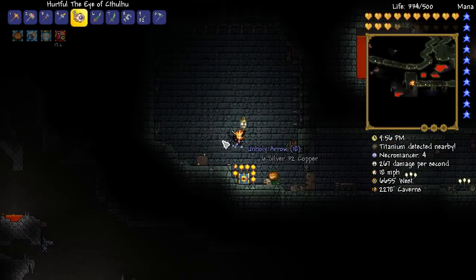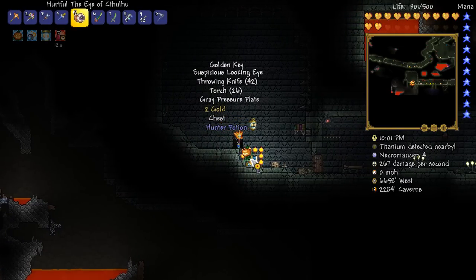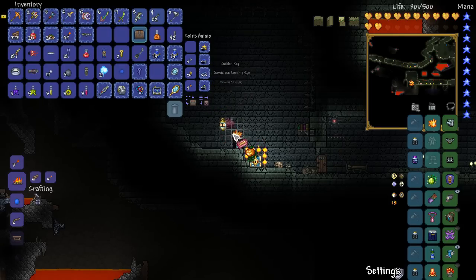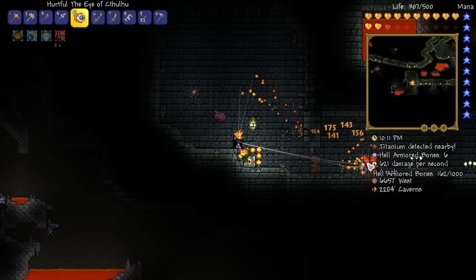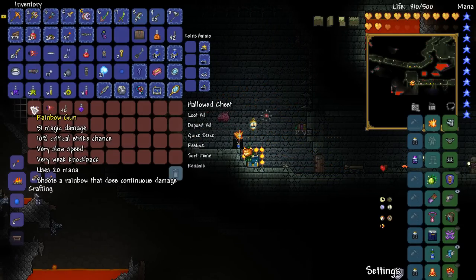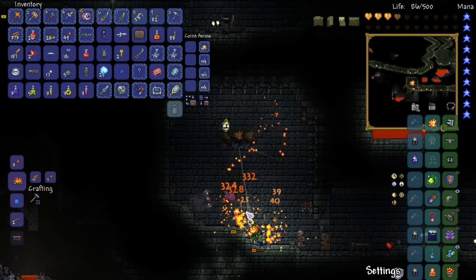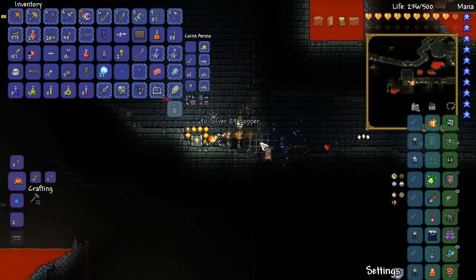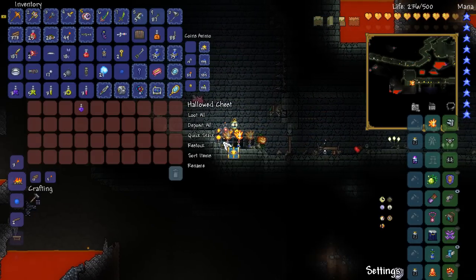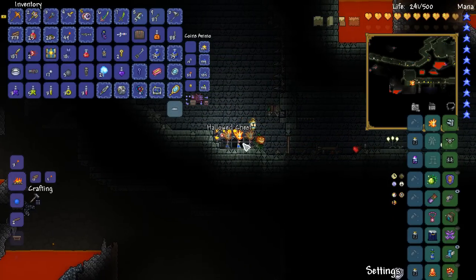Wait, was that two necromancer dudes? Don't you trap me! We need to get the keys out first. Let's open it up — and it is going to be a regular one. Okay, that's fair enough. Can you please not kill me while I go through what's in the chest? Not too bad — I'll definitely go into the chest itself. I already know where the corruption chest is, so let's make our way over to it.